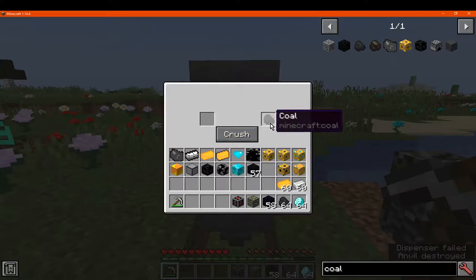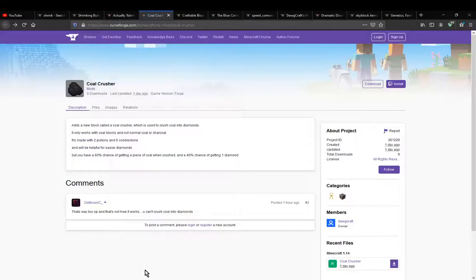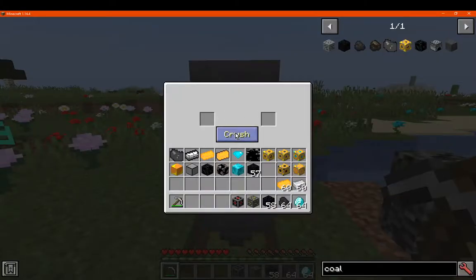It happens to generate some for me, which it sometimes doesn't. So you're getting 1/9 of the block when doing this, but chances obviously vary depending on what you get from crushing it. You can just keep spamming it if you want, and waste as many coal blocks as you want trying to get diamonds.